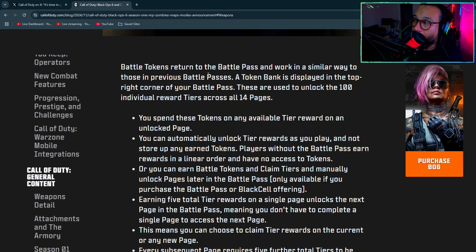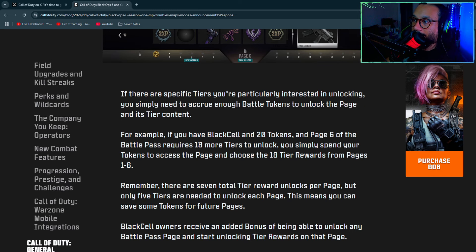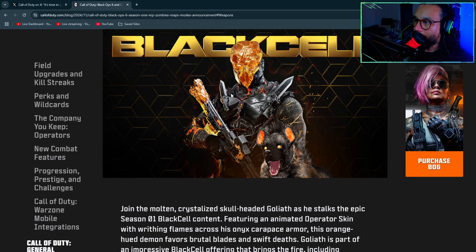Battle Tokens return and work similarly to previous passes — they're used to unlock 100 individual reward tiers across all 14 pages. If there are specific tiers you want, you just acquire enough tokens to unlock that page and its content without going in order. For example, the Krig C is on page six — you can go straight to page six and unlock those items. The Black Cell operator skin looks really cool and presumably comes with a pet and finishing move.